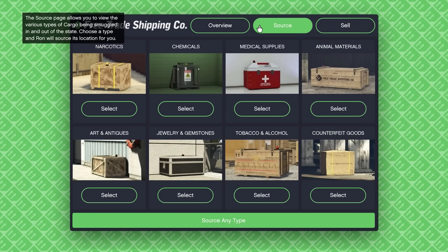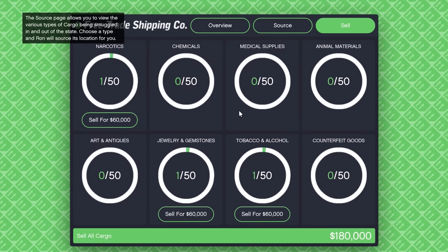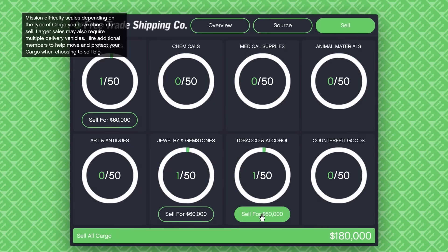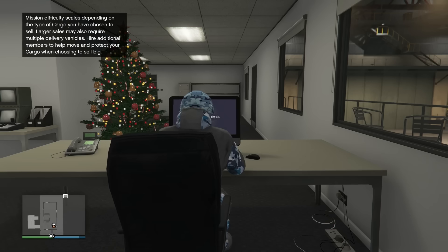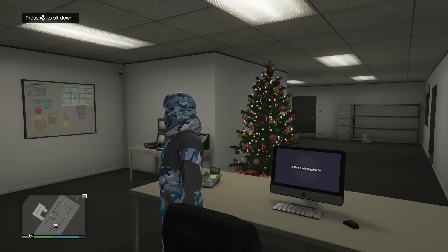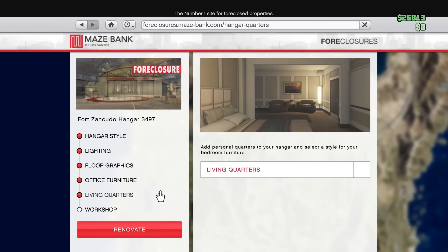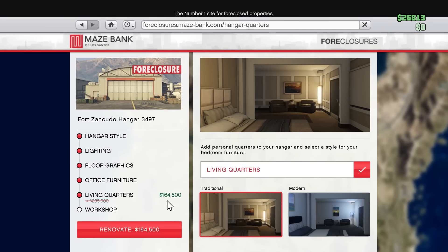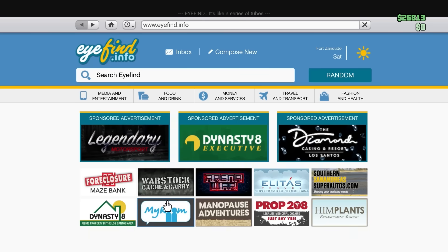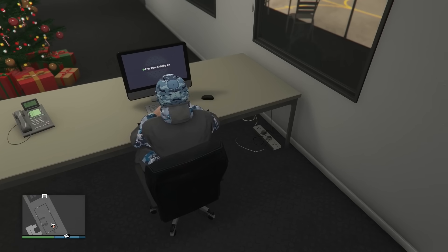Here we can see the menu for the business. We have the overview — general graphs — the sourcing section where we source, and the sell section where we sell. We can see that we can sell all cargo for 180,000. While you'd normally want to save up more to sell because you get bonuses, I might actually do this right now because the personal quarters cost less than 180k. I'll go ahead and sell now so we can get that upgrade, which will allow us to set the hangar as our spawn location.